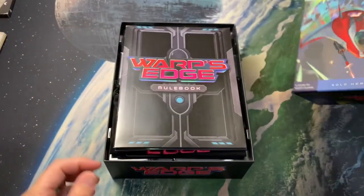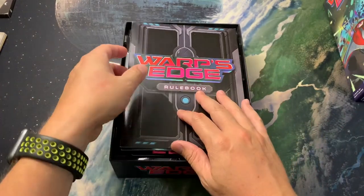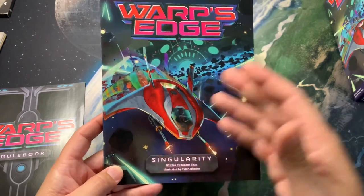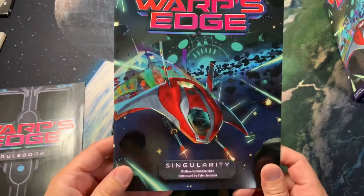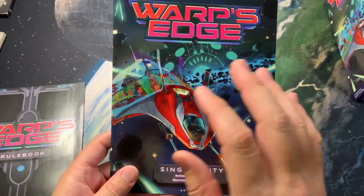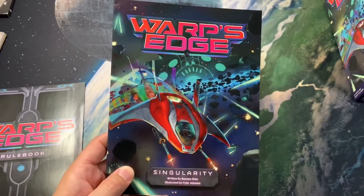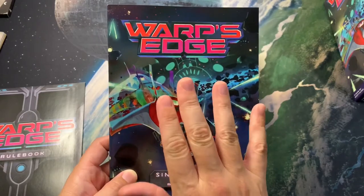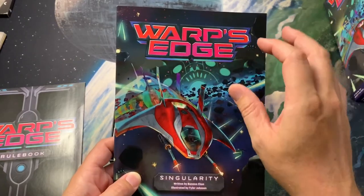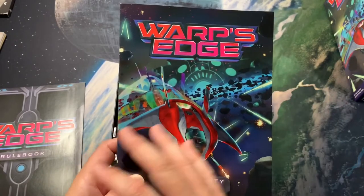Let's show you how everything fits back in the box — this is how I've decided it goes. On top I have the rulebook, and also the Singularity, a mini choose-your-own-adventure novel. I did read through it. It gives you a background to how the whole Warp system works and explains why you reset the minions, things like that — so it's worth reading once.